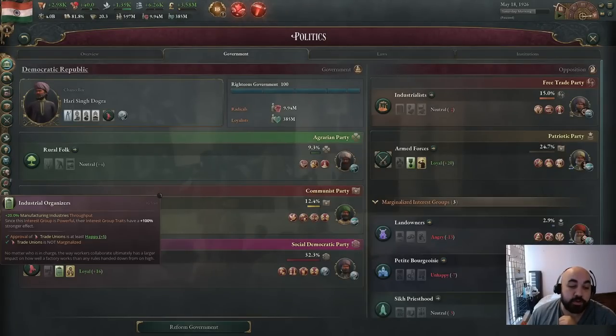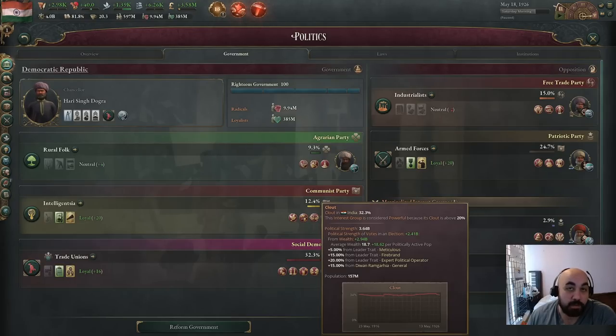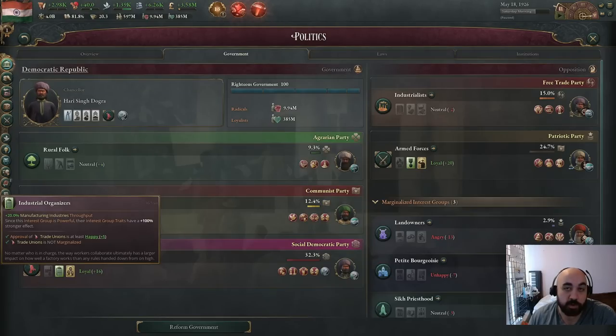The first reason to get the trade unionists powerful is their bonuses are particularly good — I think they're the best in the game. You get a 10% bonus to manufacturing industries throughput when you have plus 5 happiness on your trade unionists. If they are powerful — above 20% clout, or staying above 18% once you've reached that threshold — this bonus will be doubled to 20% manufacturing industries throughput. Even if you already have 50% from economies of scale, this 20% will still represent roughly a 12–13% increase in goods produced.